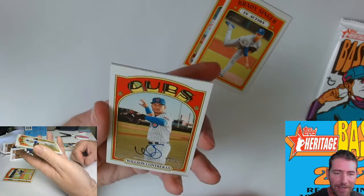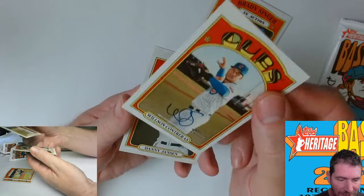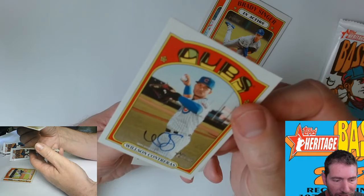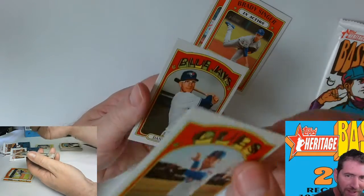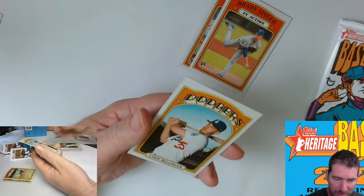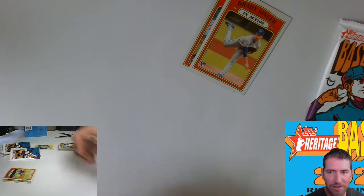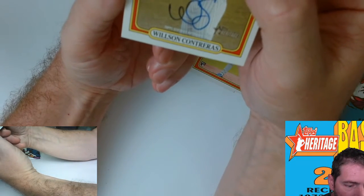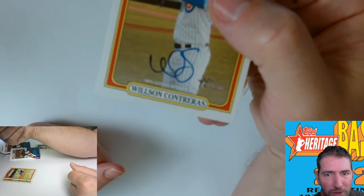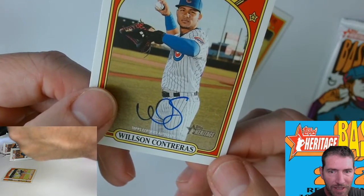That's not an auto, I know that's not an auto. There's no way that's an auto. That's gotta be like some little kid that drew on that. I don't know, I'm gonna put this aside. I haven't seen any other ones like that in any videos I've watched. But wait - it is. I need the camera to focus. Anyway, you're gonna have to trust me here - there it is. Topps certified autograph.